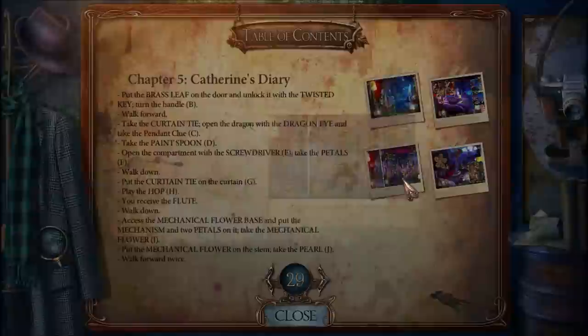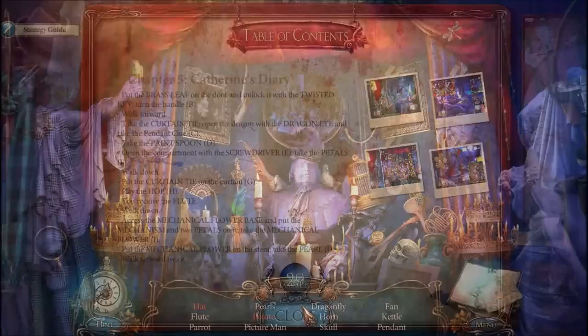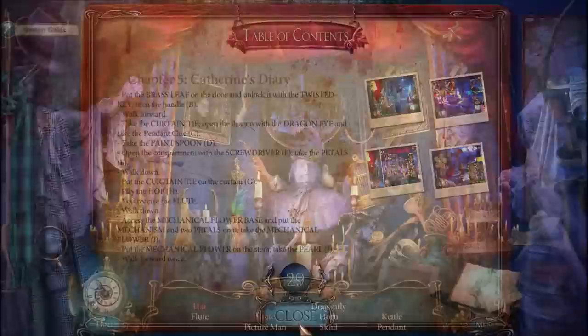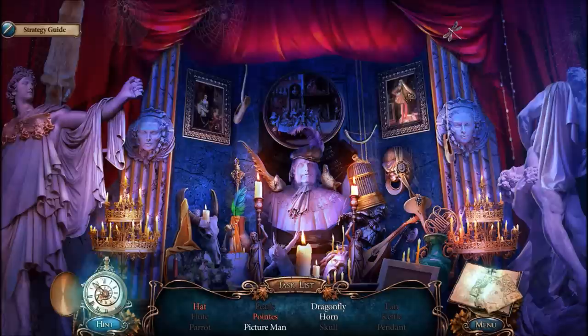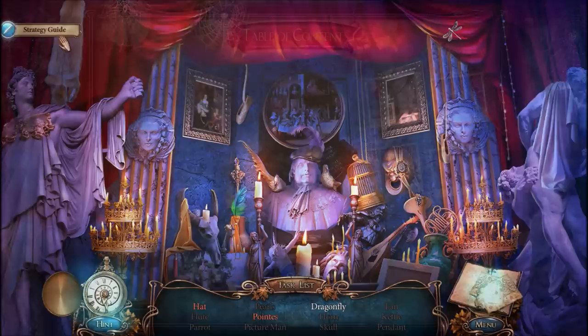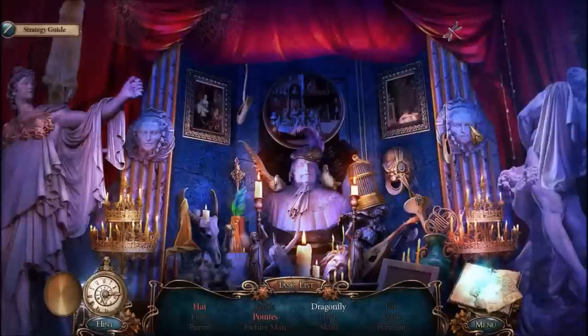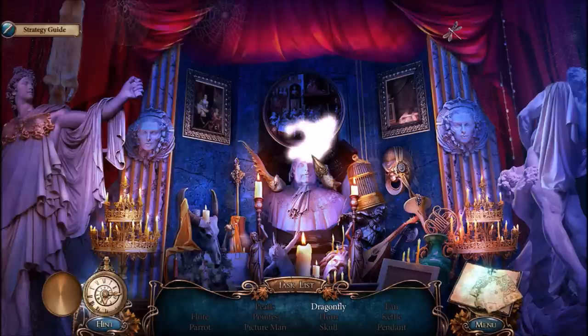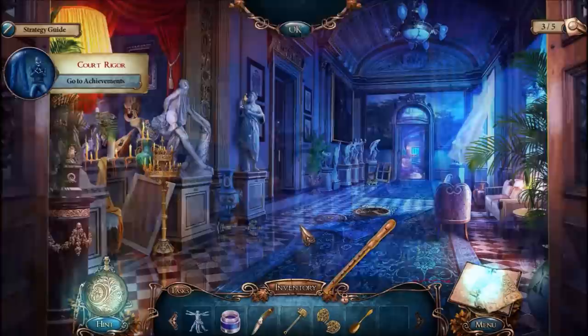Let's use our strategy guide — the hidden objects challenge finder. One, two, three... then four, five, six, seven, eight. Lots of things there. I also have a dragonfly and pointes, which I think is a type of shoe — ballet slippers. Moving the feather here to get a hat. Final item is that dragonfly in the upper right-hand corner. Great work!